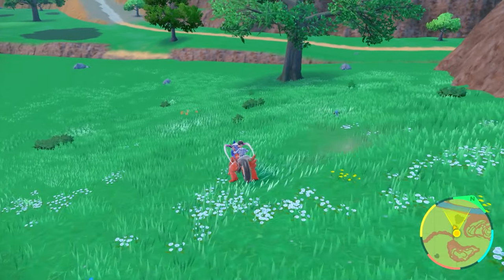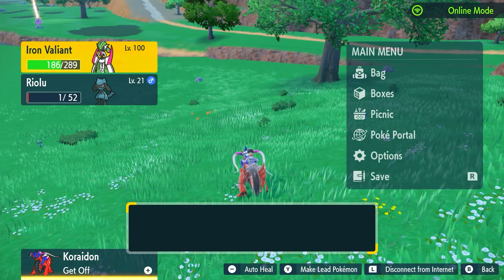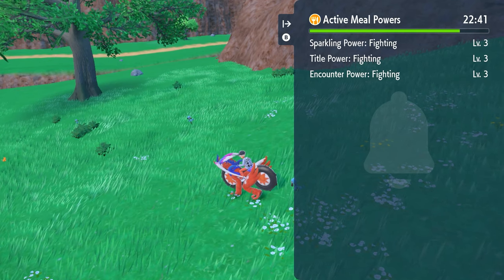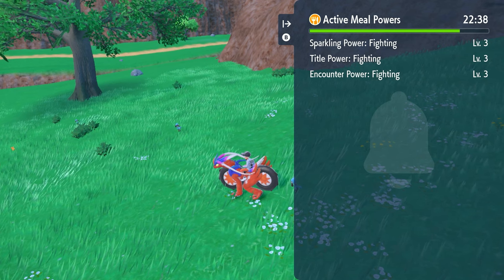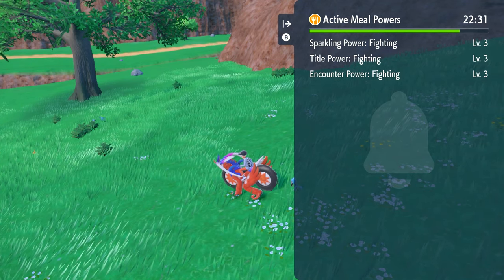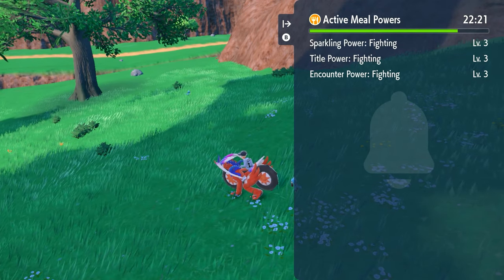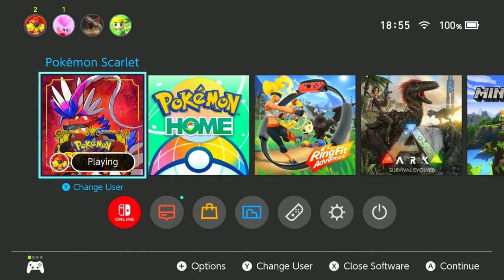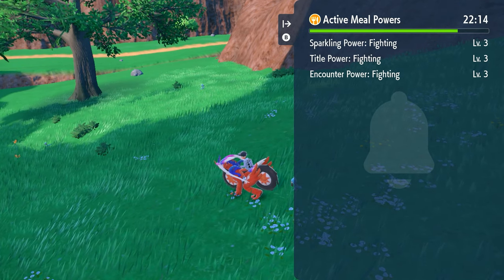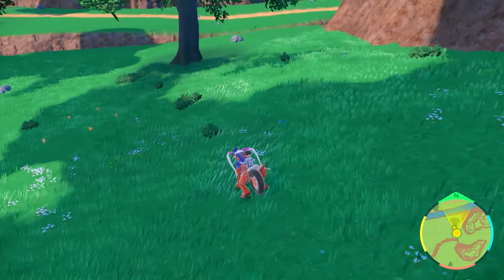If you got yourself a shiny Riolu, it's a very good time to start saving your game — don't forget to save after that. If you didn't catch one and your buff has ended — you'll know it's ended when you press the right arrow on your D-pad and check active meal powers — you still have time. We caught this one within seven minutes of making that shiny sandwich. Once the meal power has ended, you basically have to close your game, start it up again, and it will load from that previous save. Then make your sandwich and start the whole process again, or later at another time if you don't feel like spending another 30 minutes trying to get Riolu.